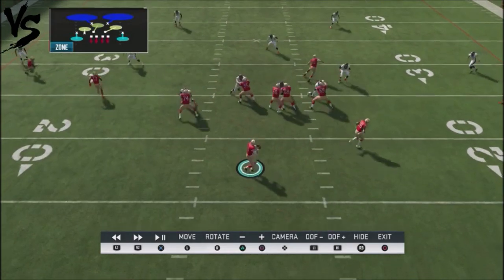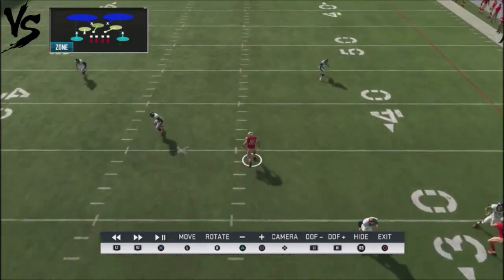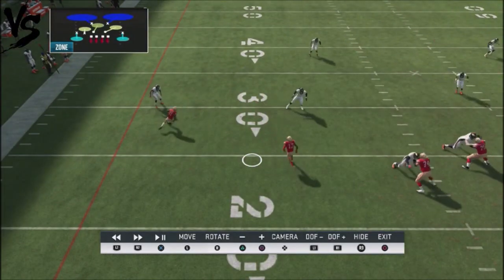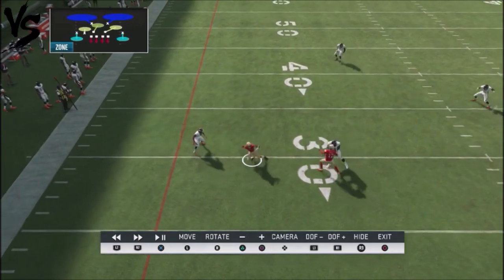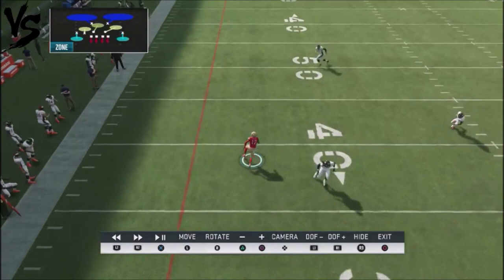So once again, tight end's wide open. He's going to have to manually defend that, or he's going to be giving up 15, 20 yards. And then on the back-hand side, with this whip fade concept, you can hit the sideline for another 20 yards or more if you rack it correctly and turn it up.